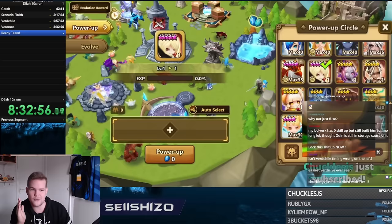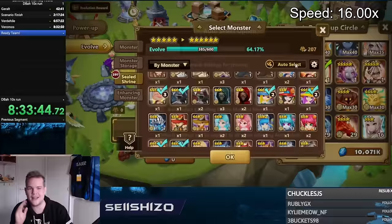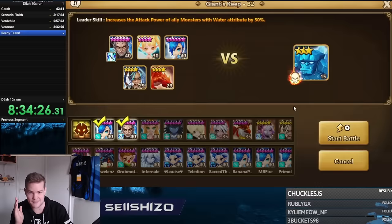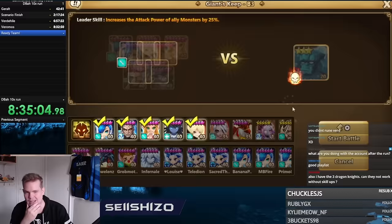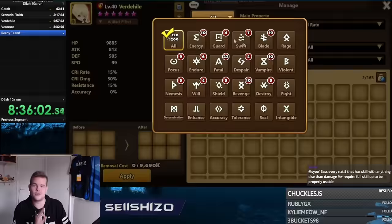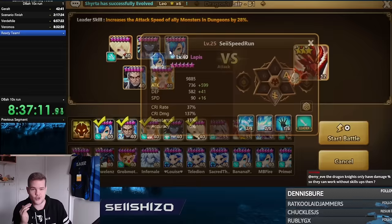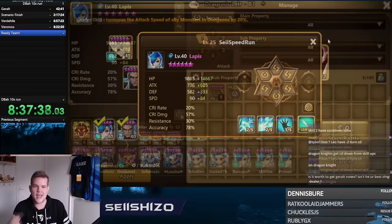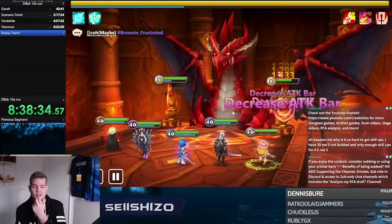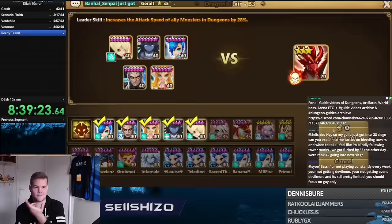Finally had the full team. Just had to max out Verdehile — I even considered feeding in my two nat5s. And then I hit the next problem: looking at the rune sets, there is not a single combination of those five rune sets where Verdehile actually hits 100% crit rate. Any combination tops out at 85–86% crit rate at best. That was a serious issue.